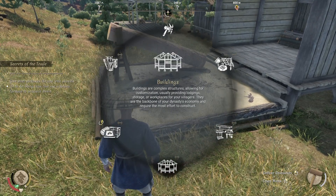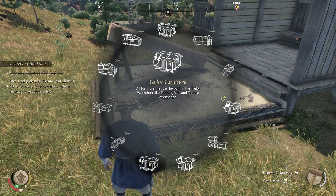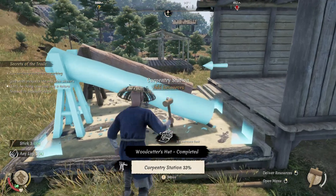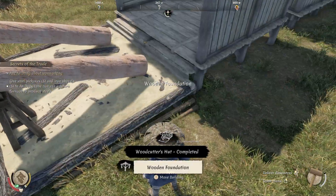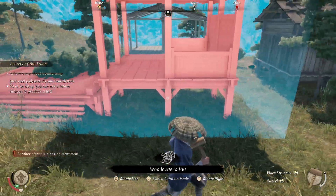When you make your woodcutter's hut — I want to be sure I have a lot of workstations because I'm just not producing logs at the level I want. I don't want to be doing the work for logs anymore. Once you have it done, you build that second workstation, and now I have two different spots where my workers can work, and that is super handy.